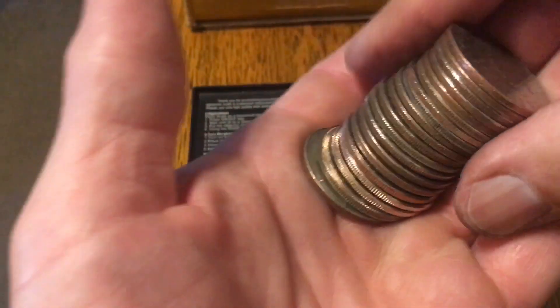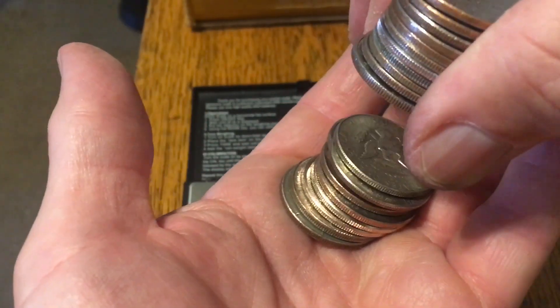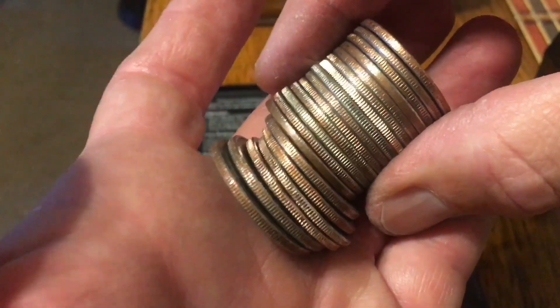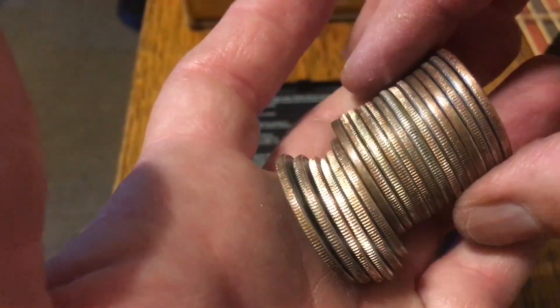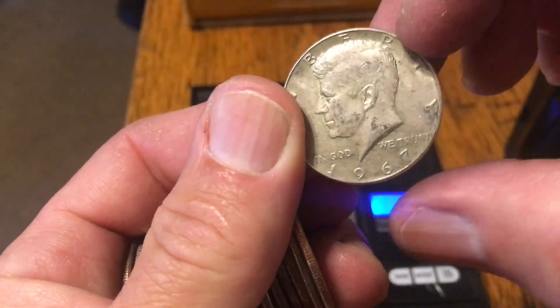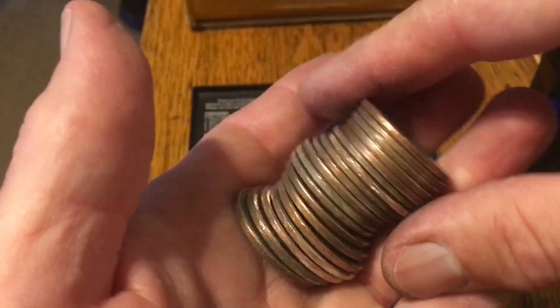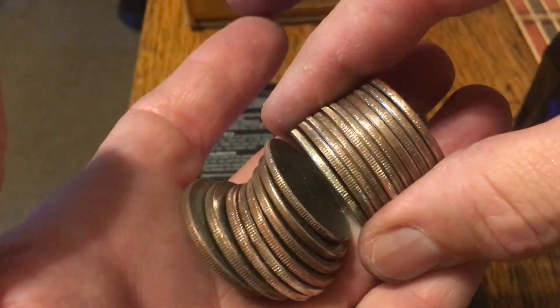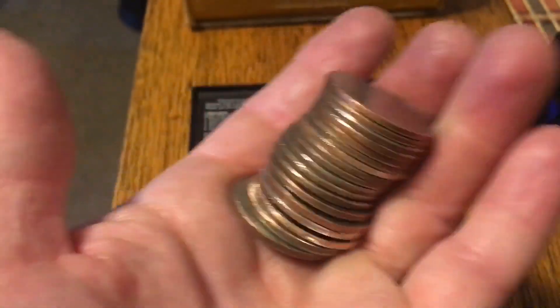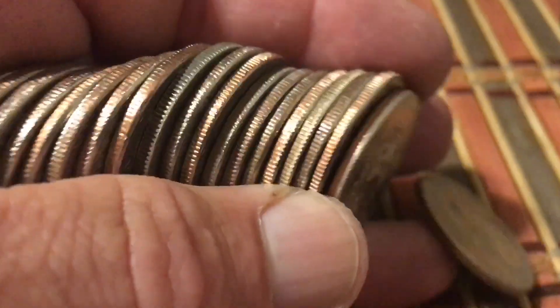Do we have a silver here? Let's do a sound check — yep, there's something there in the middle. Do we have a sandwich? I think I have a sandwich! And I think I do — a 1967 right there. There's another one in there — that was a sandwich: a pair of 1967s! That's awesome, that's a good sign. The very last roll of the third box gave up a silver — the third silver of the box. I saw the year, it's a 67.